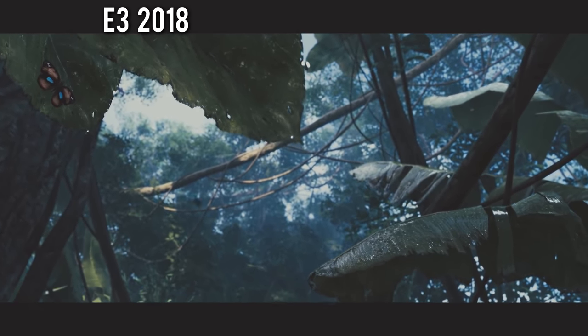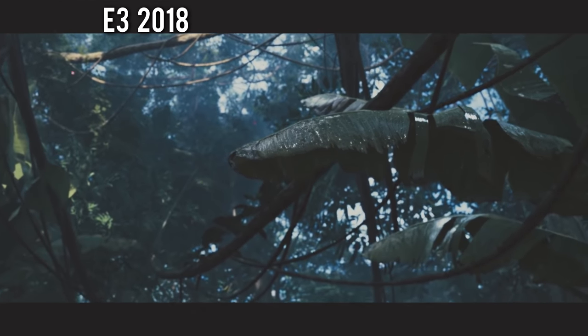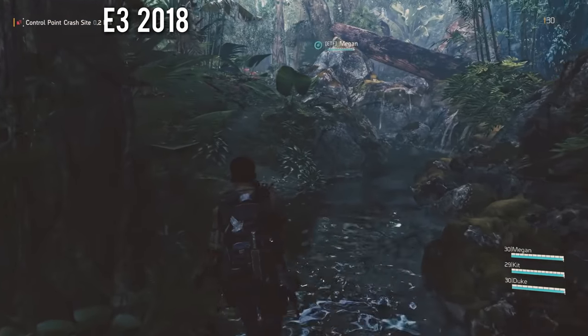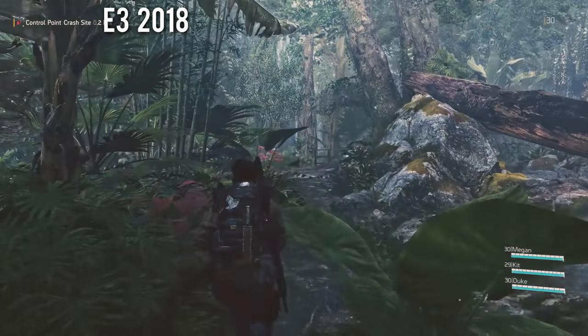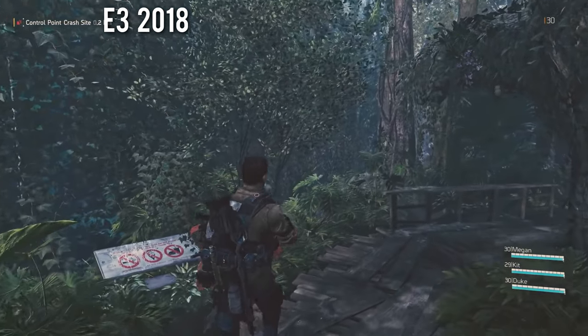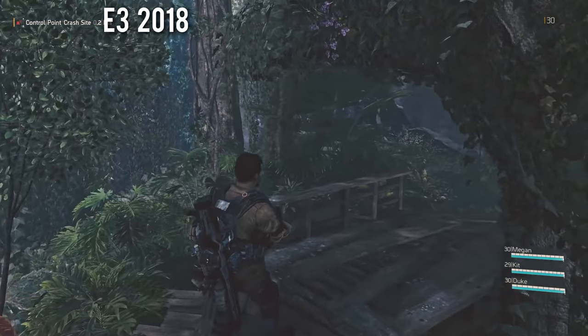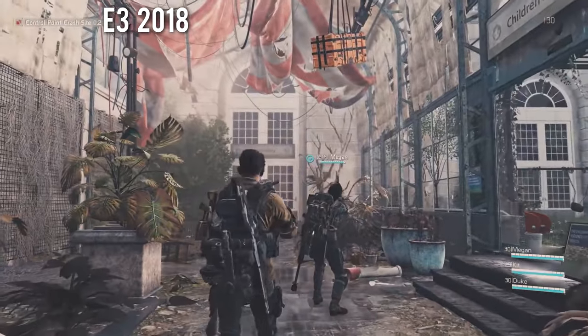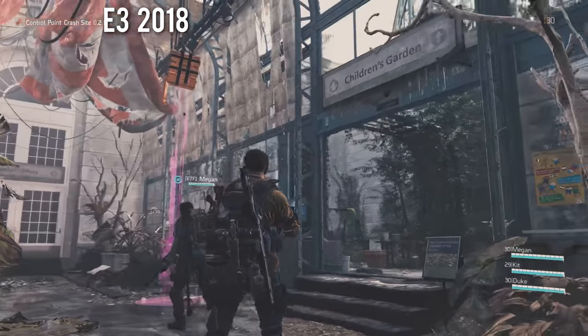Starting off, the E3 demo slowly pans down towards a player agent inside what appears to be a jungle environment. This area has several dynamic leaves that can be pushed out of the way and some decent dynamic water effects. As the player walks along the pathway, it becomes clear that this jungle is part of an exhibit, and the agent then walks through some vines into a short hallway of the Botanical Gardens building in Washington DC.